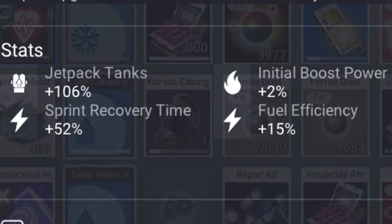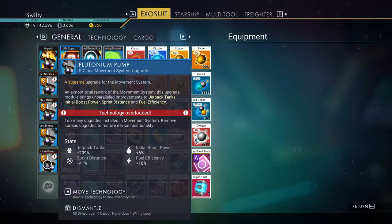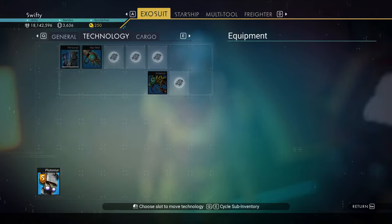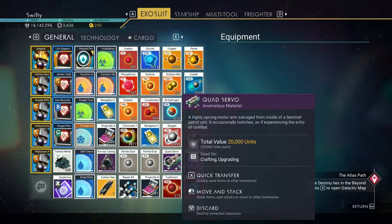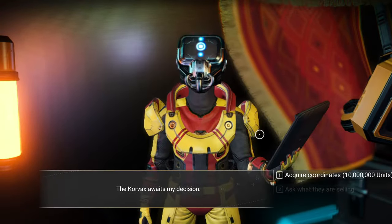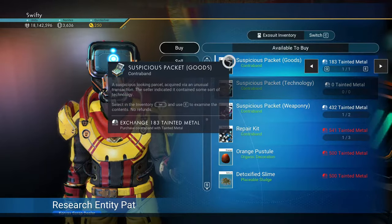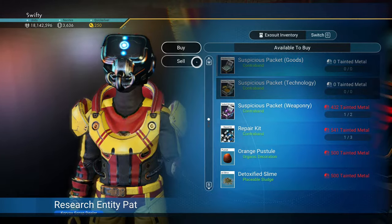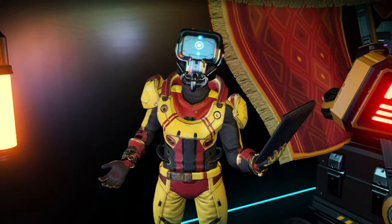These are the stats of the jetpack upgrade, but unfortunately I couldn't use it because I already had too many upgrades — still, it was a pretty good upgrade. For my suspicious packet, I got something called a quad servo, which I don't even know what it is, and it only gives me 20,000 units. So that was pretty unlucky. With contraband, it's kind of hit or miss — you can be lucky and get some really good upgrades, or you can get stuff that's pretty much worthless and not worth all the effort to get the tainted metal to buy it.